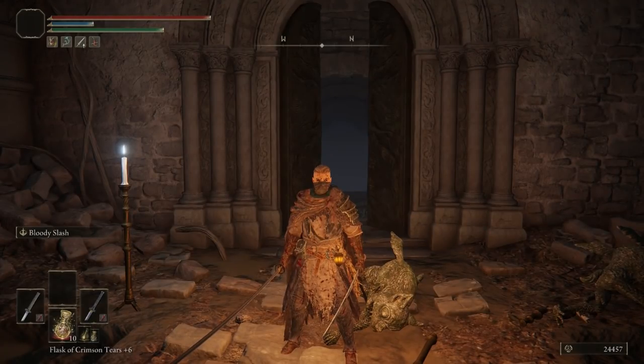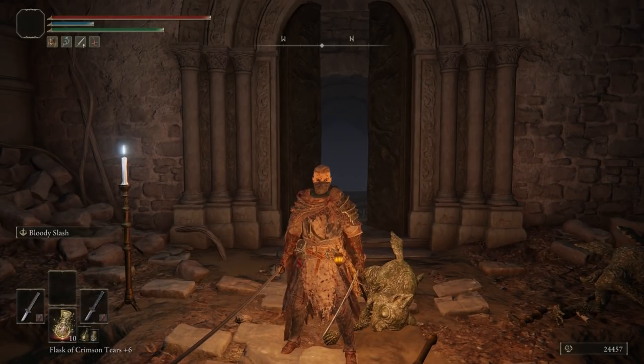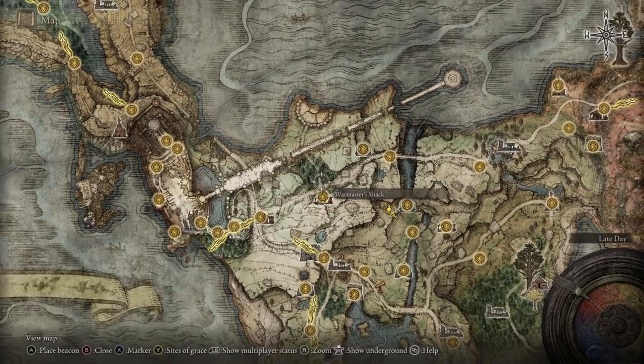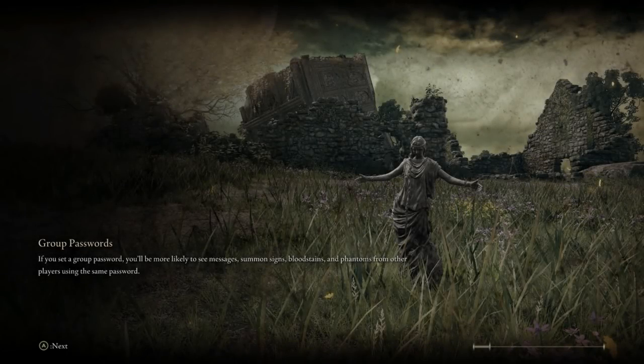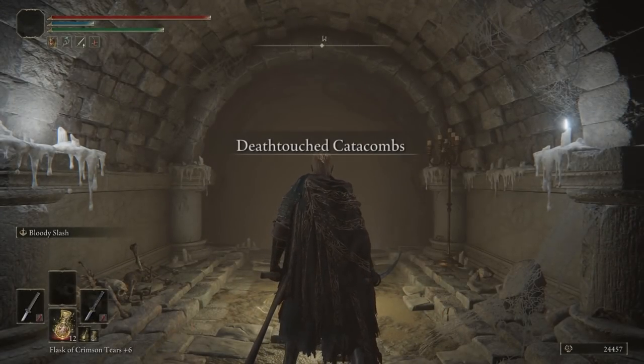I'll show you guys where to find the Uchi Katana — basically the katana you start with if you play a samurai class. It's in Limgrave, east of Stormveil Castle, at a place called the Death Touch Catacombs. I already picked it up, but it's a very easy catacomb — only skeletons, and you can basically just run past all of them, get the katana, and get out if you're underleveled.